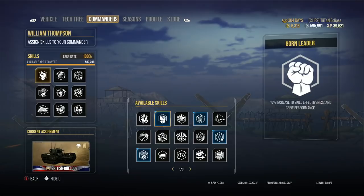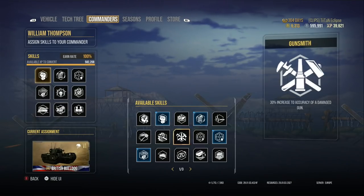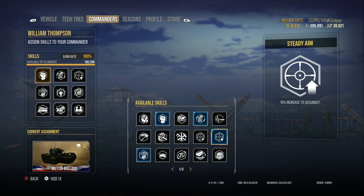Crew Performance will either increase your XP gain or repair your tracks faster — I'm not entirely sure which. Then I went with Rapid Loading to get that DPM up even further, which I'd certainly recommend. Then Accuracy — Steady Aim — for a 10% increase to accuracy on all aspects. So that's what I went with.